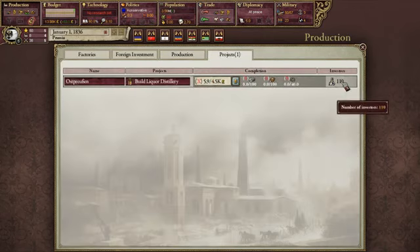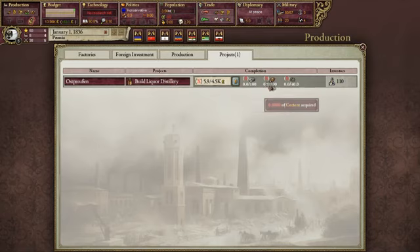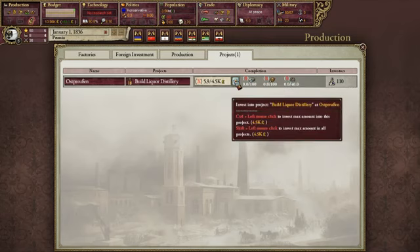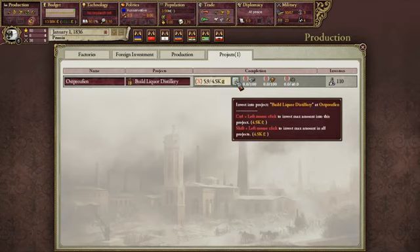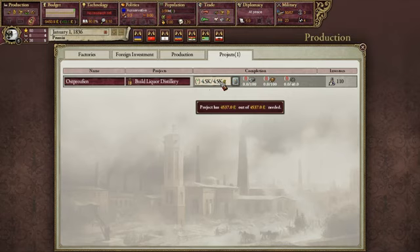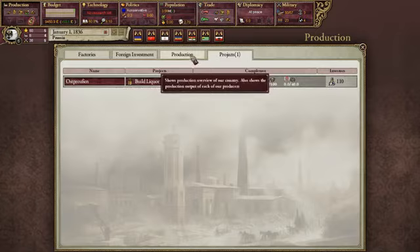Over here this shows our current projects. This shows the amount of capitalists investing in a project — they're probably going to build a liquor distillery soon, which will get liquor for our country. This shows what resources it needs to actually build it. If we don't have the available resources in our country, the investors will go out and buy them from the world market. One thing I can do is actually invest into this project — if I hold control and click on this, I invest the maximum amount so they can pay for all these resources and the investors will build the liquor distillery much quicker.